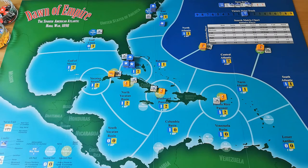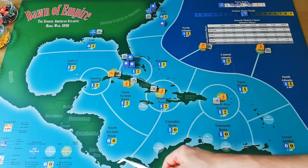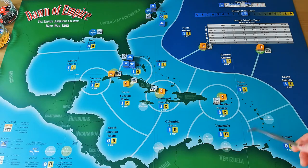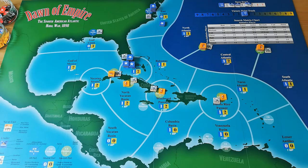Let's begin our look at the rules for Dawn of Empire with the map. This is intended to give you an overall sense of how things play rather than the minutiae of all the detail. The map splits into three groups of areas. Green is the land — the eastern seaboard of the US, Mexico, Central America, and the tip of South America. The light blue areas represent the Caribbean Sea, the coast of South America, and the Gulf of Mexico.